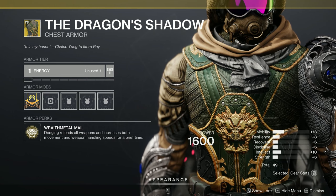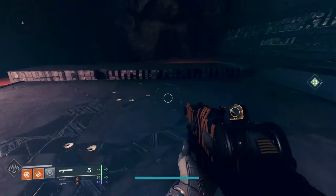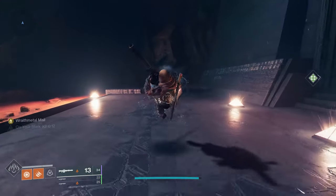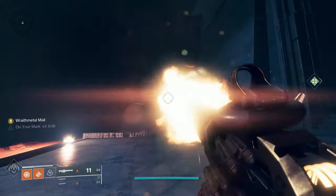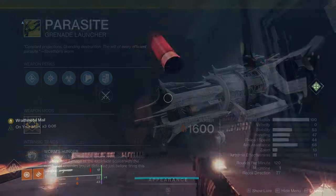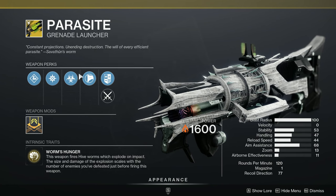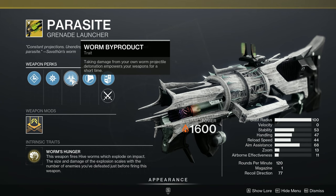It also stacks with the solar aspect on your mark. You can therefore use, for example, Legend of Acreus or Xenophage and two special weapons to perform something like this. But what if we used Parasite instead to buff the specials? Warm Byproduct is a 15% increase for 10 seconds, and it pairs fairly well with shotguns being close range.